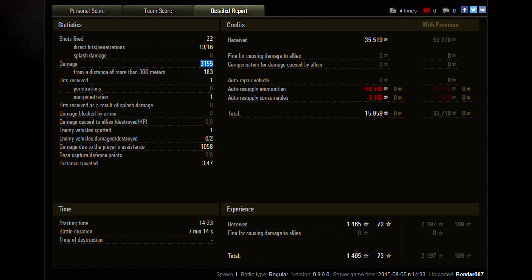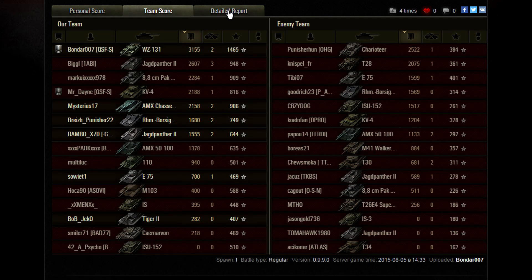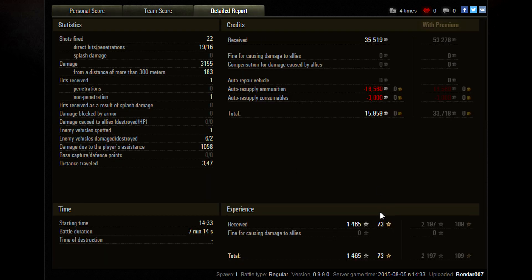The real important thing is damage — over 3,000 — so certainly pulling more than his team's weight. He only got two kills: the KV-4 and the Charioteer. The VK 88 was actually killed by an ally. Just goes to show you how rusty I am — how much a little hiatus can really mess you up.